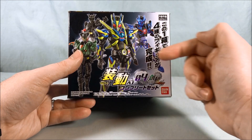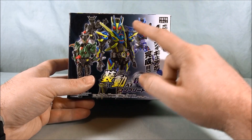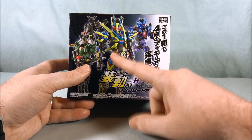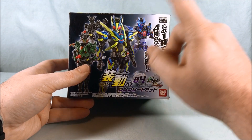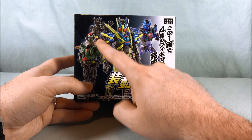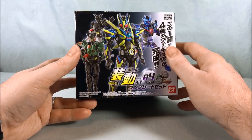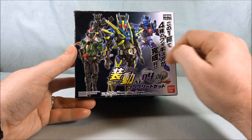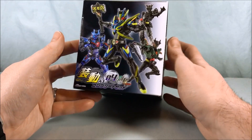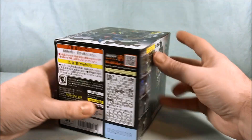Kind of funny it's not even the most recent rider, it's the one before that. There are four figures in this set — a complete set to make all four. We have Shining Assault Hopper, Assault Wolf, and then two from the Grease New World movie where he gets Perfect Kingdom, which we saw back in AI 02. So you have Metal Build and Phantom Build, which is kind of neat.